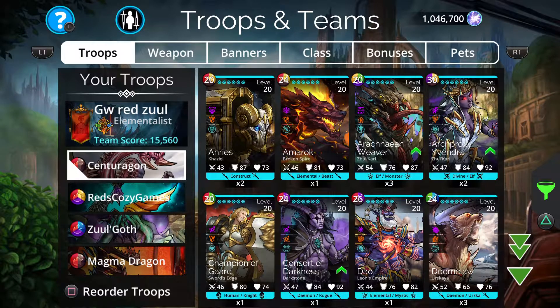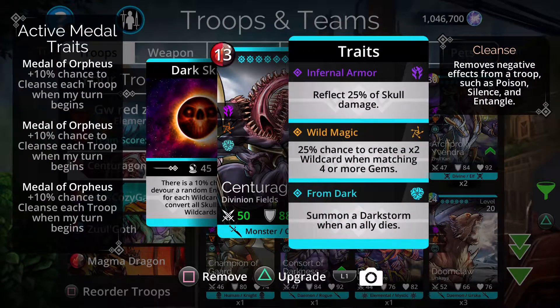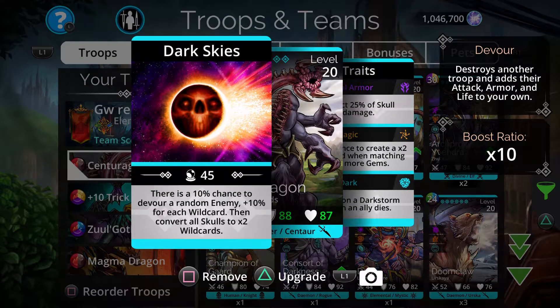How this works is Centaurigan is, I think, the number one mana generator in the game — I don't think anyone is better. He has a 10% chance to devour a random enemy. It very rarely happens, but when it does happen it feels like it's Christmas. It can happen at the most crucial points as well. It's the devour — whilst you probably won't notice it very often, sometimes it does come in handy.